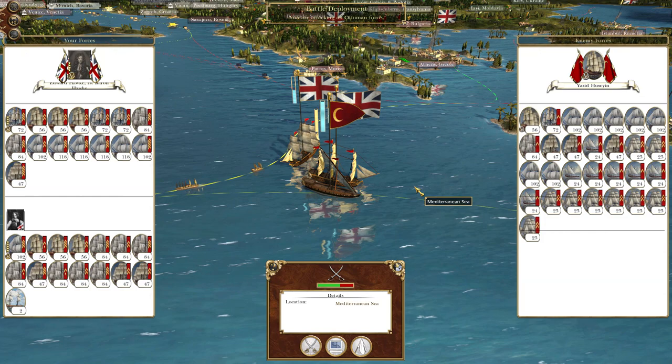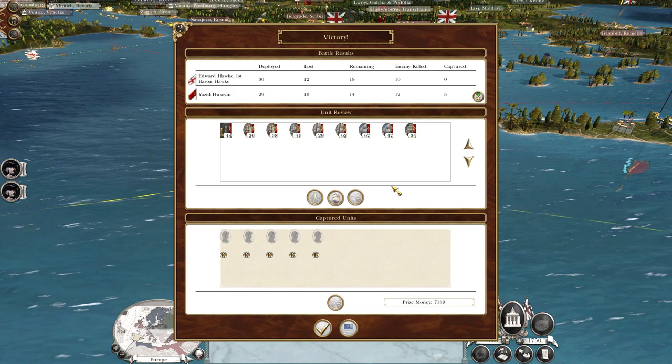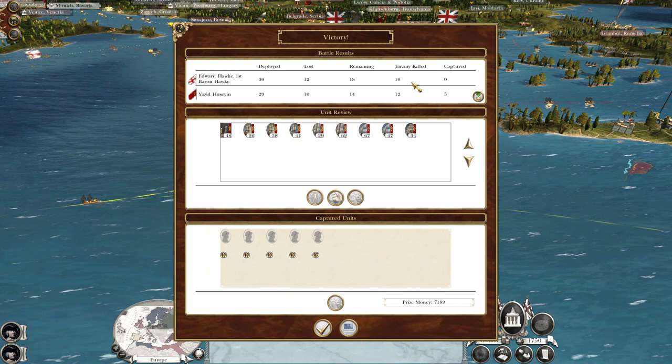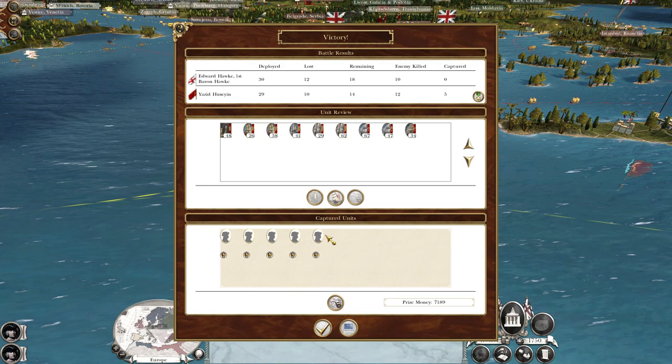I want to do the land battle, but naval battles have a tendency to crash. Edward Hawk, First Baron of Hawk, deployed 30 ships, lost 12, with 18 remaining. 10 enemies killed, five enemy ships captured. We've got fourth rate, fourth rate, fourth rate, second rate, fifth rate — we don't want any of these ships, we'll sell them.